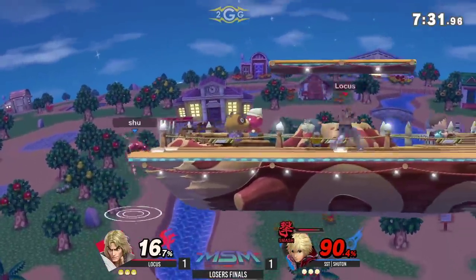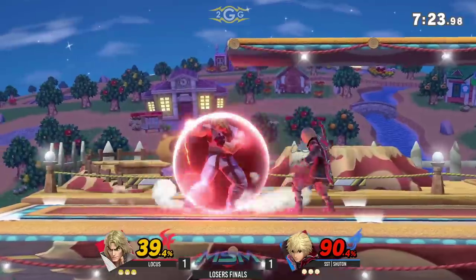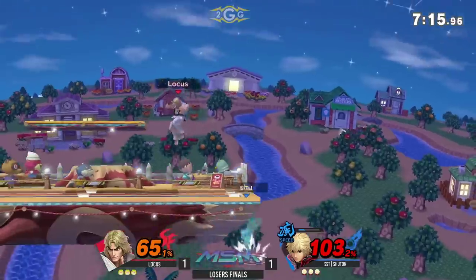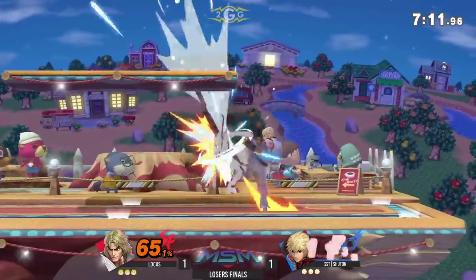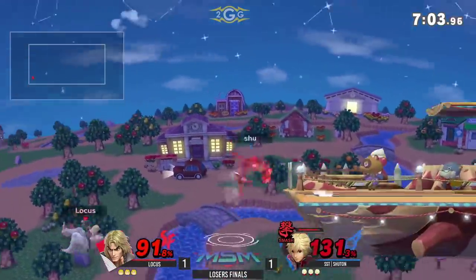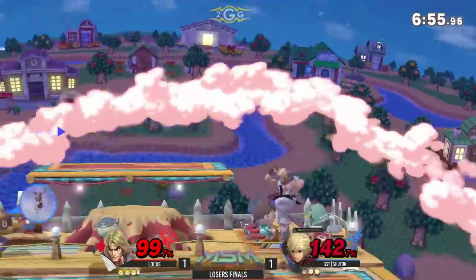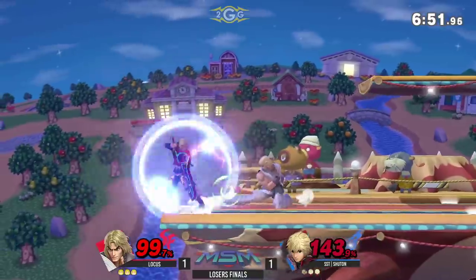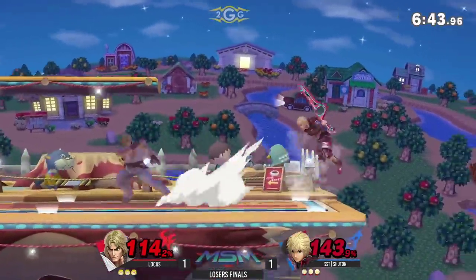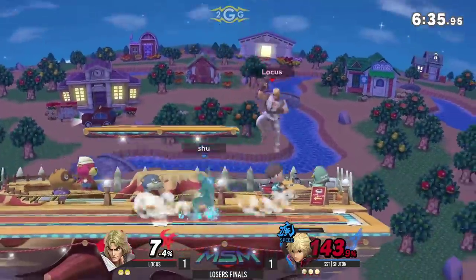Interesting to see how Shutan utilizes Jump Art in this matchup. The other thing he's going to look for is to be careful of is that his recovery is now more linear. He should have gone for the strong jab there to get that short again, but oh well. Gotta be careful off stage cause his recovery is definitely not as tricky as Terry's was. Locus showing that he's willing to go for the Shoryu reads. Even without any orbs, that back air is still very very good.